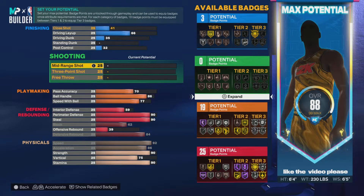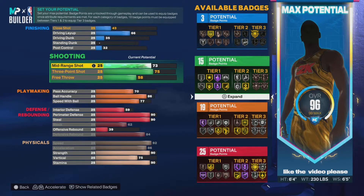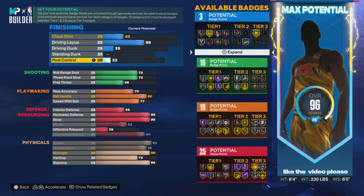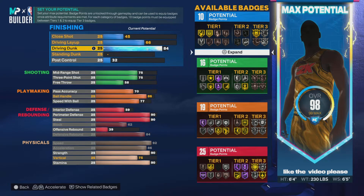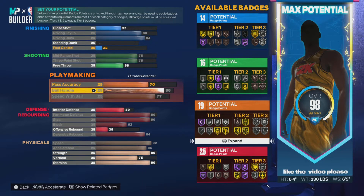Three-point shot we're putting to 75. You could go 70 mid-range and upgrade three to 78, but going 75 and 75 is probably the best deal — for step-back middies, step-back threes, or spot-up shooting. With 90 strength you get the bully badge on gold, which is perfect. You get an 84 driving dunk, so you get contact dunks. Driving layup put to 80 so you get all the packages, including the Michael Jordan package. You get all the dribble moves you need with 86 ball handle.